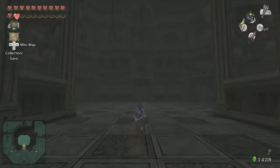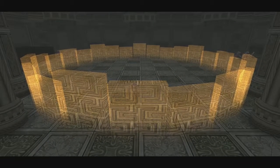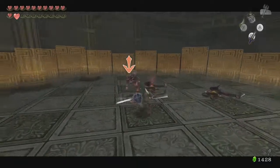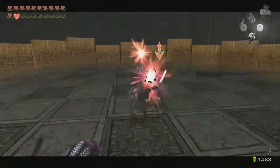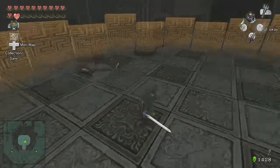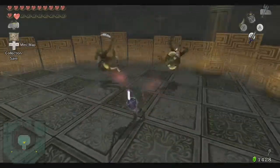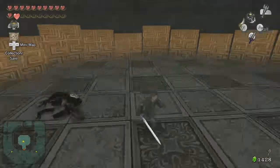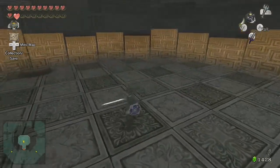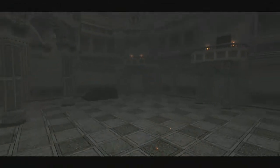Here we are inside Hyrule Castle itself, really getting to the final stretch. It's going to start with another monster arena where we have to beat up some more Bokoblins and Lizalfos. The Lizalfos aren't really much more difficult — they actually die in fewer hits, which is nice. Their AI is supposedly better but I've never really noticed much of that, so I'm not too scared.